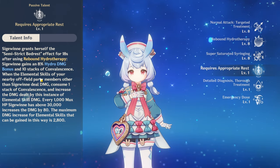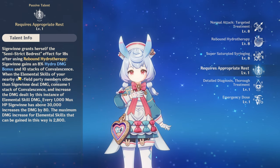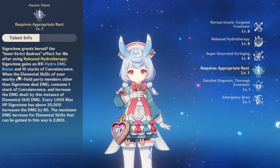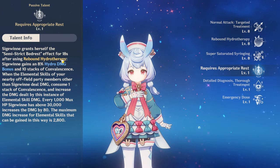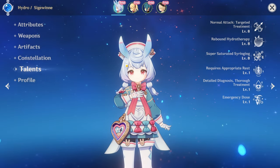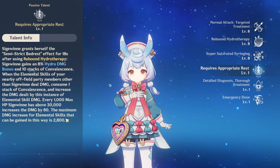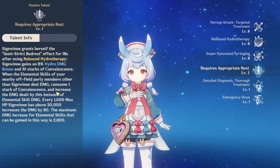That means off-field party members that use elemental skills — characters like Nahida, Furina, Fischl, Yoimiya, Yaoyao, and others. Those characters who use elemental skills off-field are pretty good with Siegeween. Especially Furina, because she's probably Siegeween's best partner — it boosts her elemental skill damage, and Furina is probably one of the best sub-DPSs in the entire game.